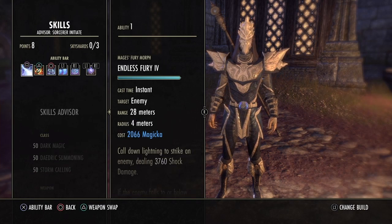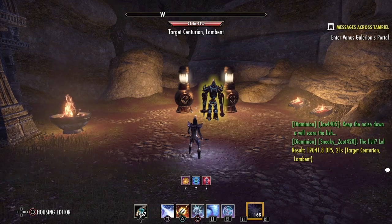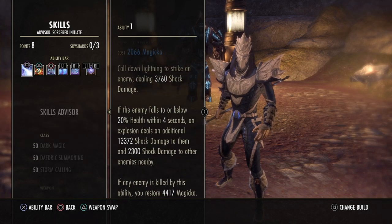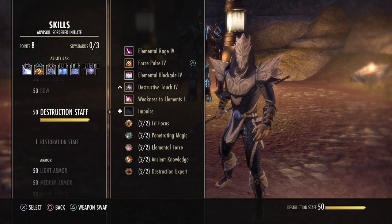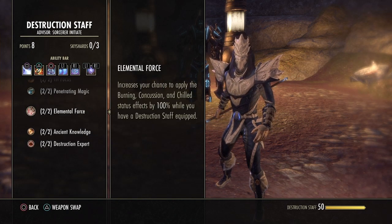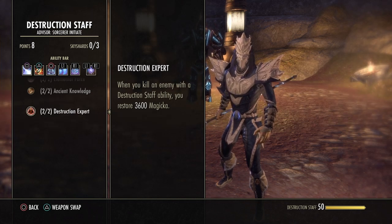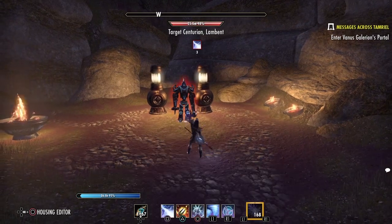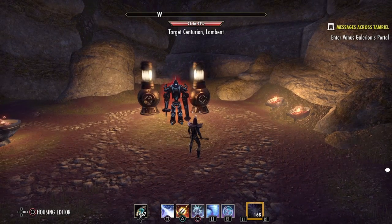On our front bar we have Endless Fury as our execute. Because most enemies in Maelstrom, especially trash mobs except from bosses, have very low health, it's quite easy to kill them with it. This is also one of our main sources of sustain — if an enemy is killed by this ability you restore 4,470 Magicka. This works with the Destruction Staff passive Destruction Expert, which restores 3,600 Magicka when you kill an enemy with a Destruction Staff ability, and both passives can proc at the same time.